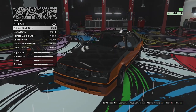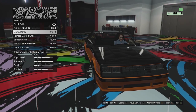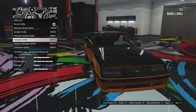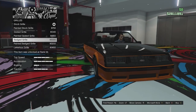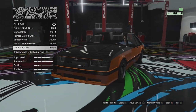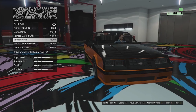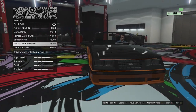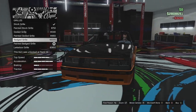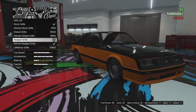Grill options: we've got the stock grill, a painted grill in secondary color, the grated grill, a primary version of that, a badged grill, a painted version of that, and then the letterbox grill. We went for the letterbox grill on the police version so I'm going to go for the badged grill on this one. I'll just go for the plain badged because I'm going to change up the secondary color and I'm not a fan of the two-tone look.